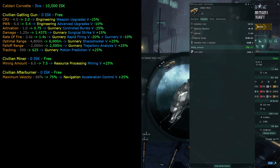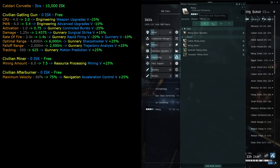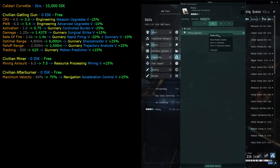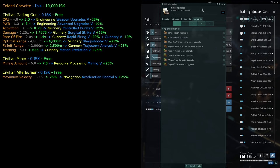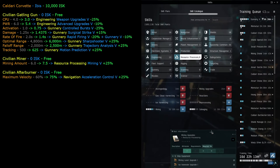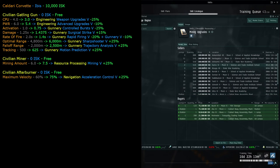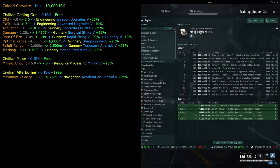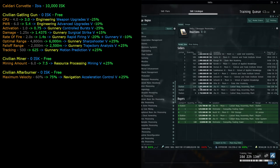This was all about the mining laser - we went to the ship fitting window, showed information about the mining laser, and learned all of these skills just by looking at this corvette and its mining laser. Going back to mining skills - mining drone operation was bought. Mining upgrades is another skill book in resource processing requiring mining level three. If you want to do AFK mining, it could be useful.